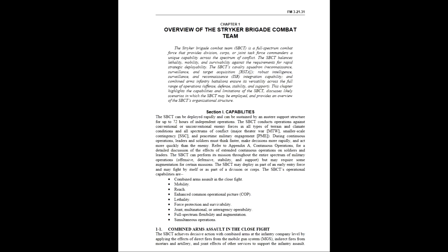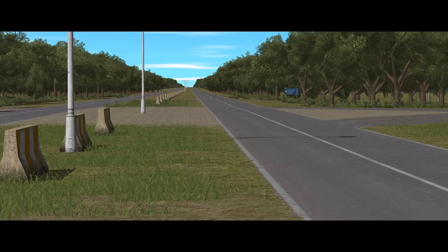The issue is the balancing part. Lethality, mobility and survivability generally involves more weight — bigger guns with bigger ammo, tracks over wheels, thicker armour — while strategic deployability translates into fitting into the back of a cargo plane and needing as little maintenance as possible, which means less weight. The result is a light infantry unit mounted in lightly armoured wheeled vehicles.